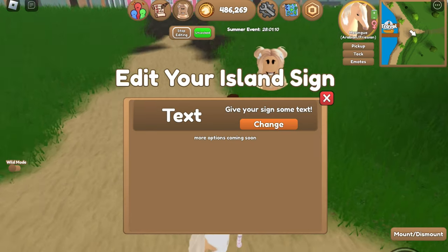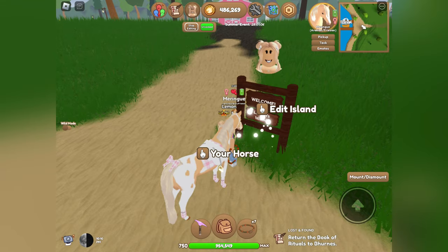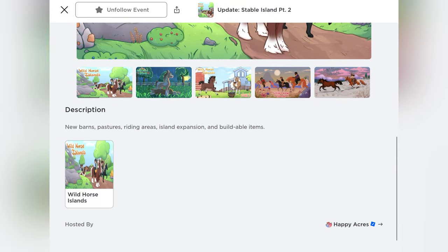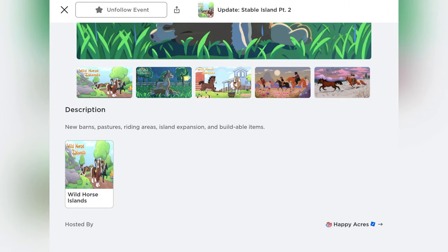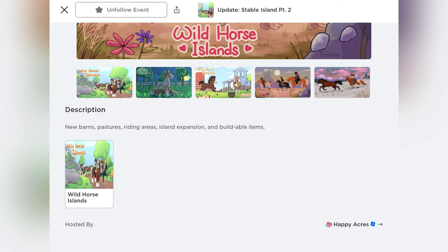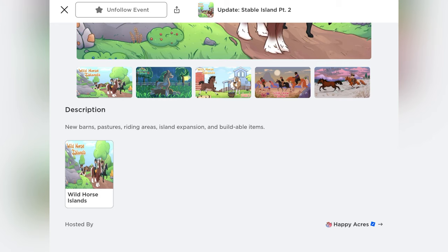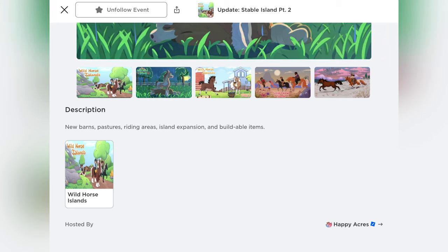I've actually been waiting for this update for a long time. I did know they were going to remodel Stable Island — if you click 'Edit' on your island and click the sign where it says 'Edit,' you can see they have 'Coming Soon' on there. There are going to be new barns, pastures, riding areas, island expansion, and buildable items. I am so pumped for this because I personally love customizing areas and building things, and we're going to be able to craft — maybe we'll have more stuff in the crafting menu.